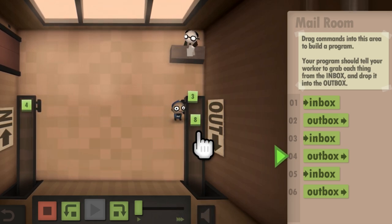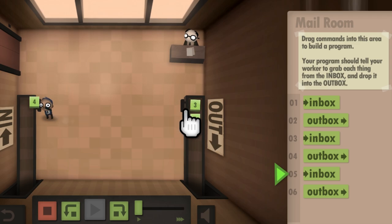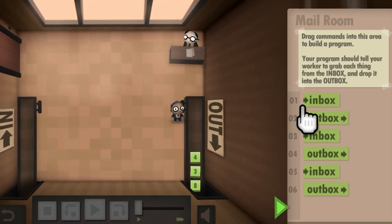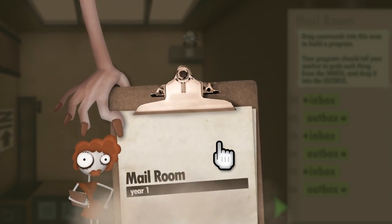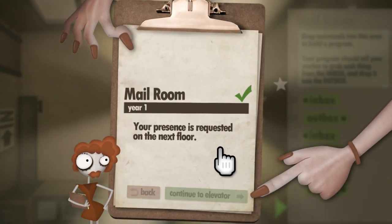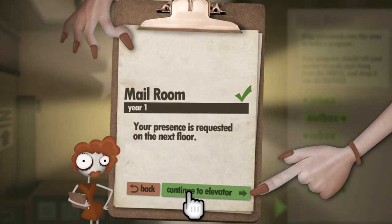I'm fairly certain that is it. You've got to press the plus sign on the right Joy-Con to recenter your pointer — so when you see it recenter, that's what's happening. We completed year one in the mail room, not too hard. Your presence is requested on the next floor. Let's do it.